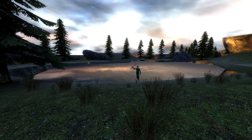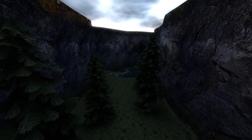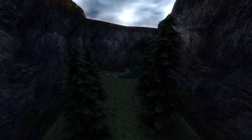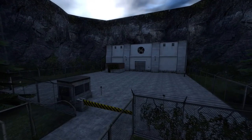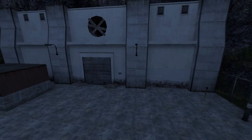Gary, get out of the water — we have a map review to do. To the right there seems to be another lake and yet even more trees. Once you get past the water and the rocks, you can find what I can only think of as a factory or a mine. It does have an interior, but I'm not going to spoil that for you.